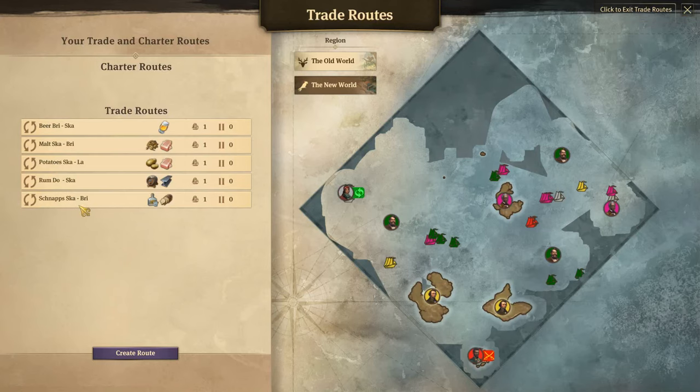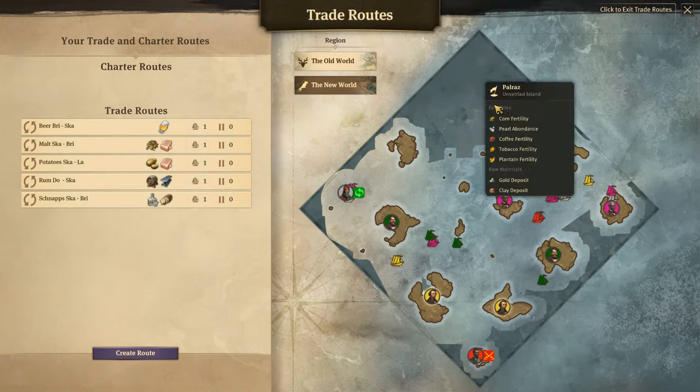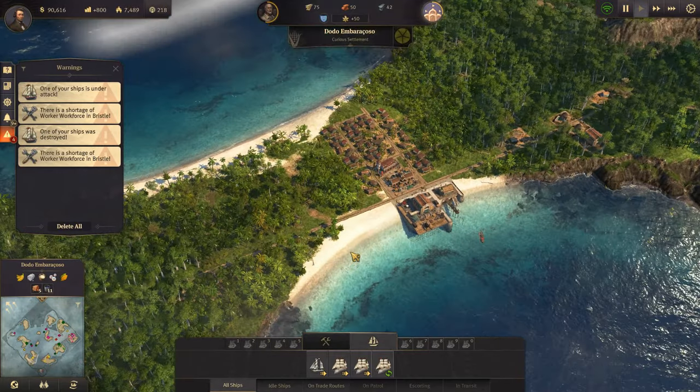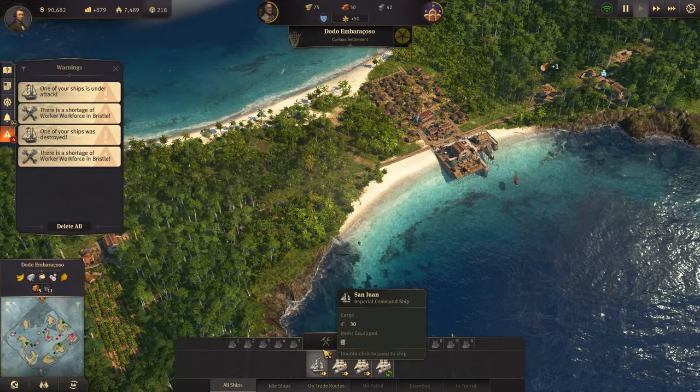And what else were you trading? Rum and steel beams - I think that's fine for now. So over here on the new island we do need some poncho makers as well.